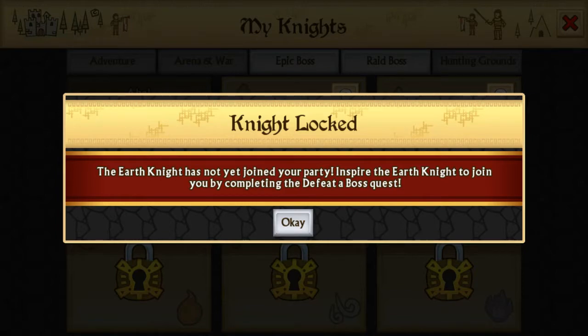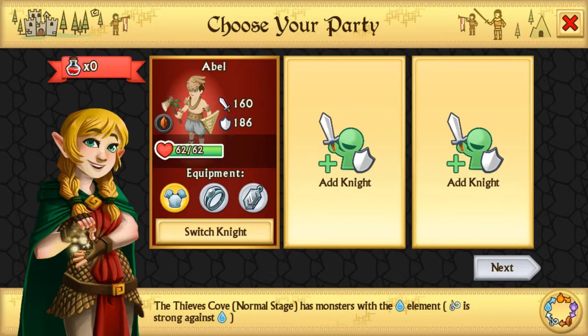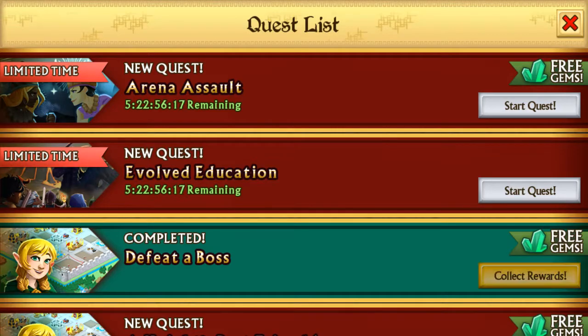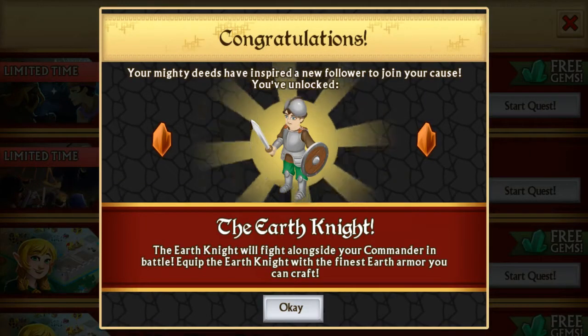And we need to defeat something. So we need to get our knights. If we have quests — defeat boss, collect. Here we go, we got the earth knight.